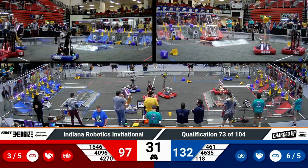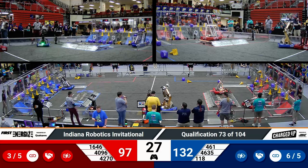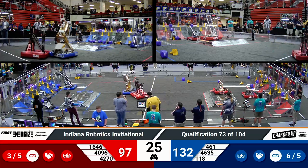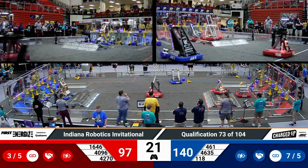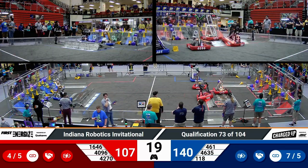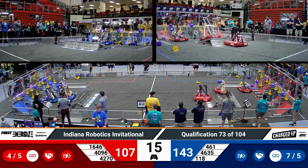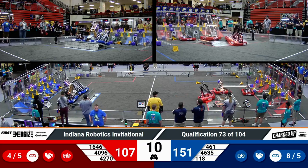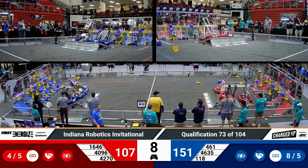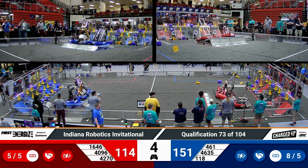42-70 going and just hanging out on the charge station, ready for endgame now that we have 30 seconds remaining. Control-Z, though, is still trying to score some game pieces. They're lifting up and dropping down a cone onto a high node — that's going to get them another link. They now need one more for their sustainability bonus ranking point. 461 dropping a cube and going to join their partners on the charge station. They're looking for a triple balance on the blue side of the field with five seconds left. They've got it.